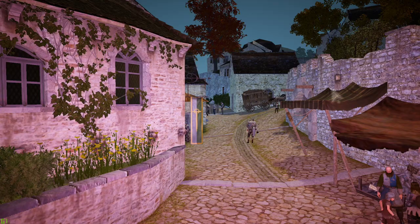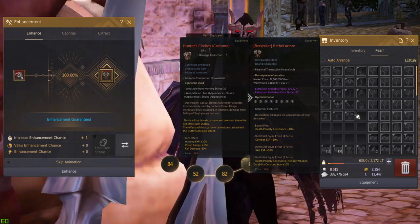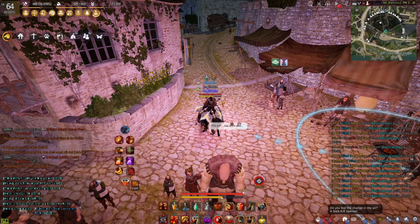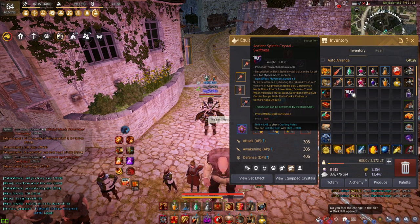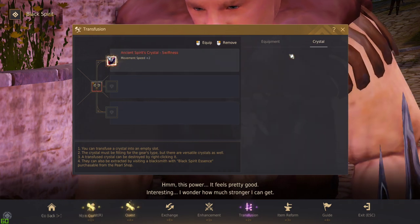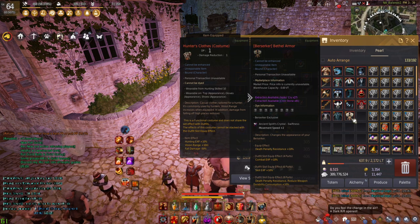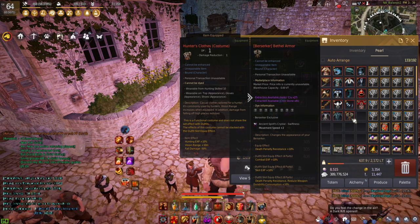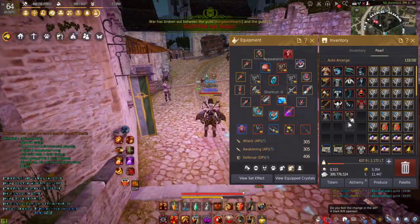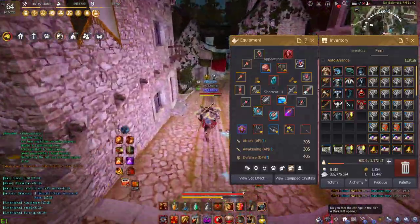You'll see the crystal is marked with a P for pearl costume crystal. After that, right-click your Black Spirit's Claw and select the piece of gear you want to add the crystal to — it doesn't matter if you have a fail stack selected, it will not use your fail stack. Then right-click the crystal itself, choose your gear piece (in this case the Bethel armor) and confirm. Just like that, movement speed plus two has been added to the Bethel armor. It's a bit of a process, but it's worth it for a long-term stat bonus.